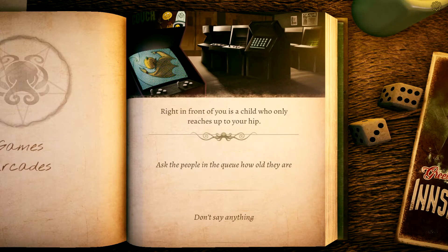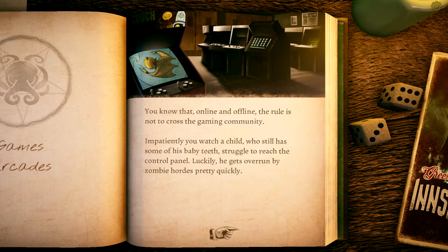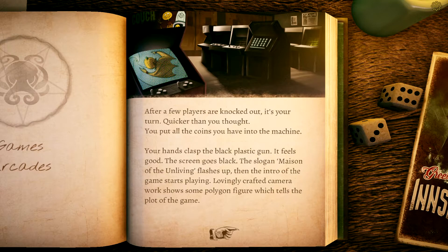A good choice. The target demographic is a lot more alternative — black t-shirts, black cargo pants, black beanies. In your brown trench coat you stand out like a sore thumb, and you're also twice, thrice, and four times the age of most people queuing. Right in front of you is a child who only reaches up to your hip. You know that offline and online the rule is not to cross the gaming community. Impatiently you watch a child struggling to reach the control panel.